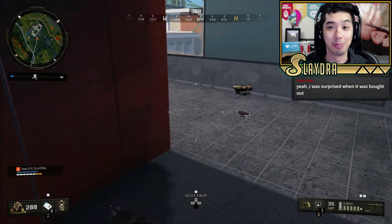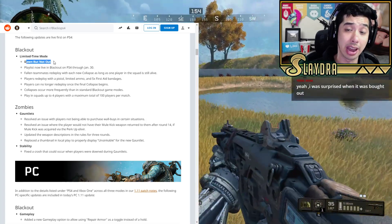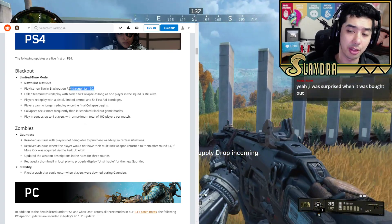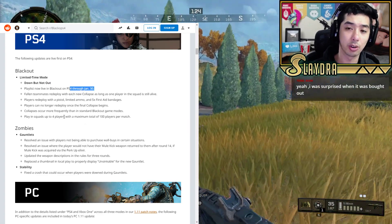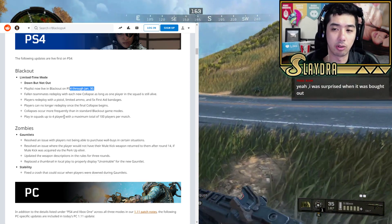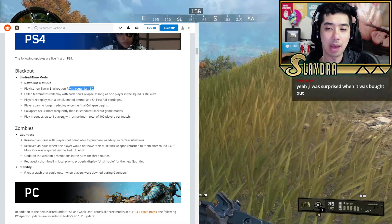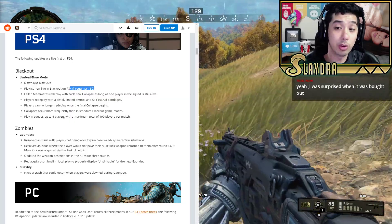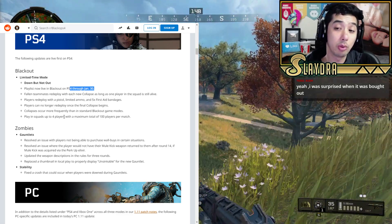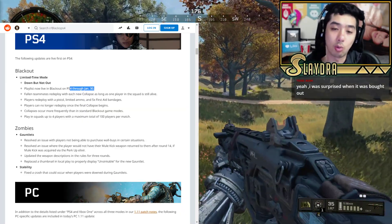There's a new LTM called Down But Not Out. It's a new playlist that will last until January 30th, and it makes it so fallen teammates will redeploy. This is actually the first redeploy mode in Blackout. Instead of just dying, you're going to be able to respawn — but you only respawn with a pistol, so you lose all your stuff. You do get five bandages, and you can no longer redeploy once the final circle collapses. The circle collapses occur more frequently, and you can play in squads.